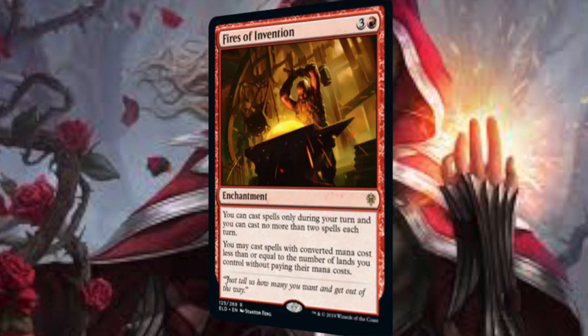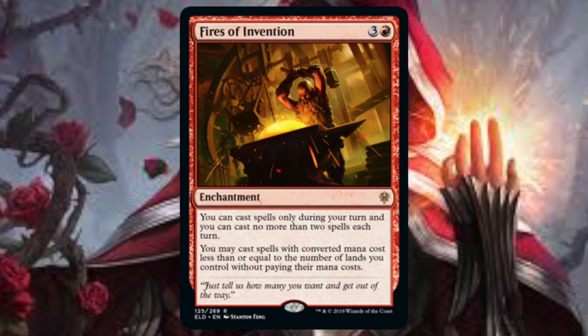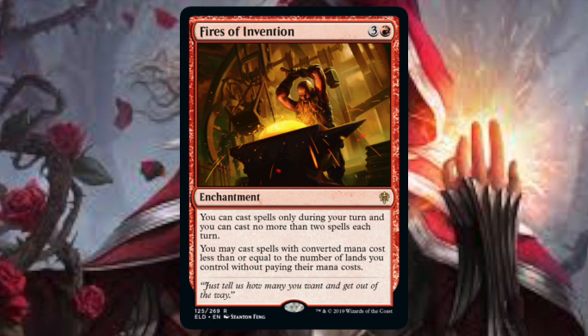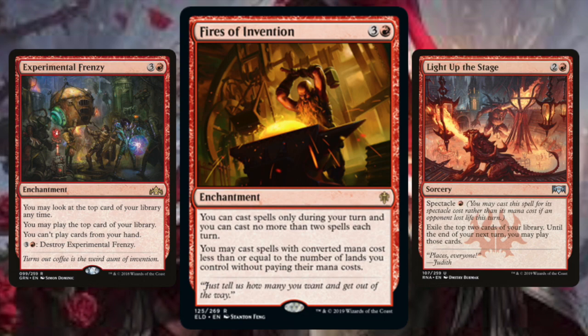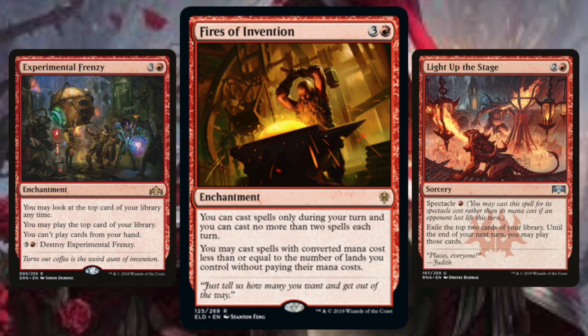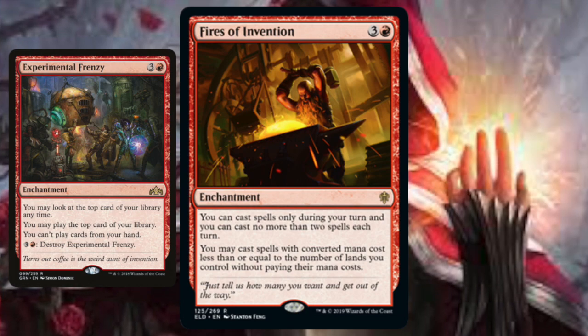A lot of people were excited for Fires of Invention online, but I'm not sold. For three and a red you get an enchantment — you can cast spells only during your turn, no more than two spells per turn, but you may cast spells with CMC less than or equal to the number of lands you control without paying their mana costs. This lets you dump two cards a turn until your hand's empty. But it's not Experimental Frenzy — if you're in a deck that wants this, you want to be casting lots of cheap spells, and Experimental Frenzy lets you play all of them off the top. With Fires you'll empty your hand in a turn or two and just be in topdeck mode. I'd rather play Light Up the Stage.